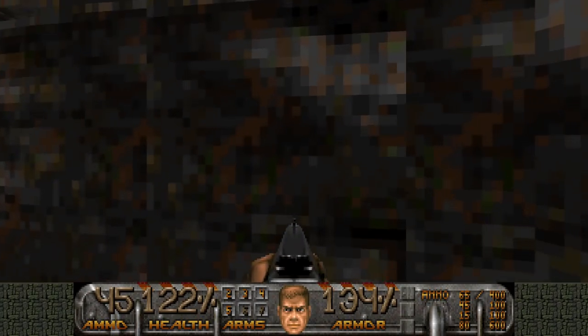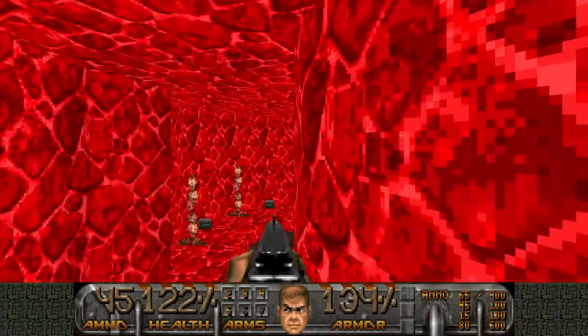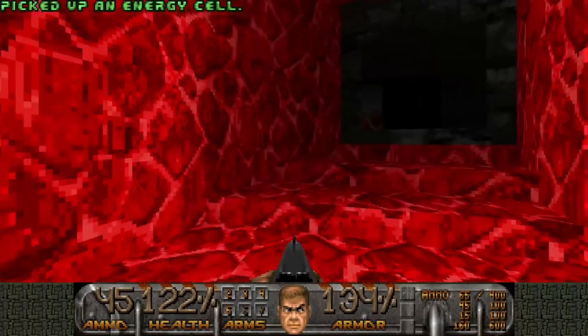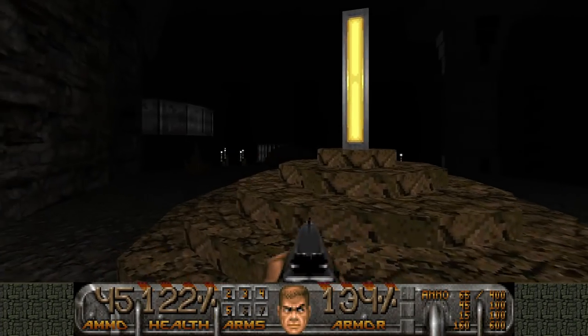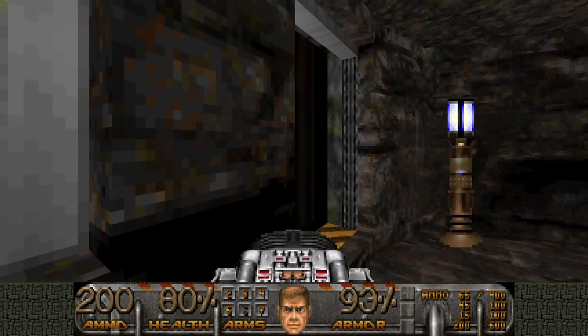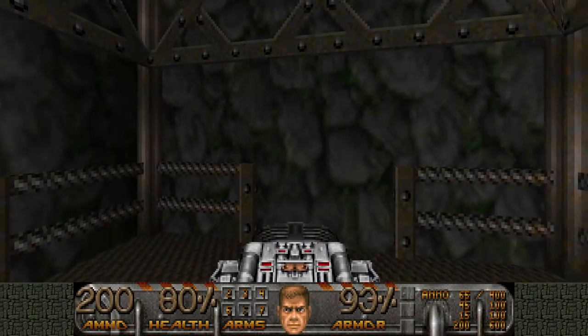You can lower this wall for a secret. An archvile — that archvile teleports over here, already trying to zap me. But hey, archvile, zap me here. Thanks. And now we go back and BFG the archvile. And we pretty much did the hardest part of the level.